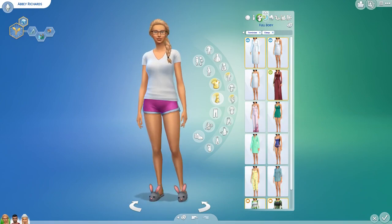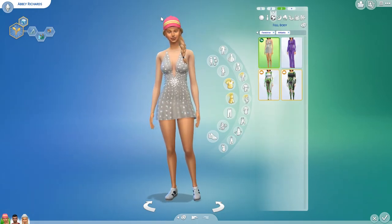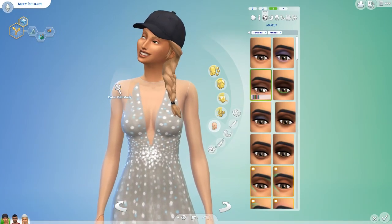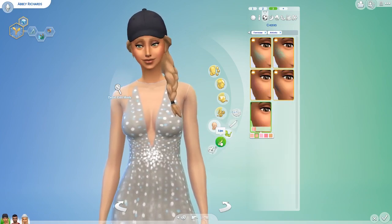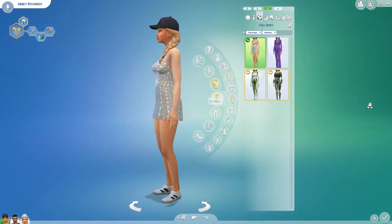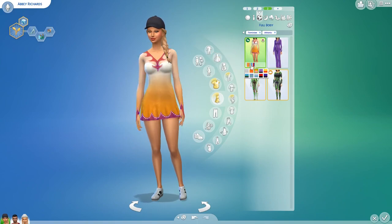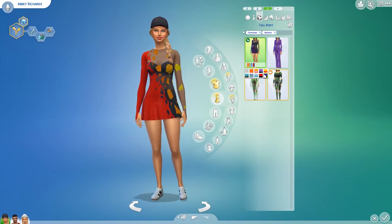I don't know what they wear when they go ice skating — I'm gonna assume it's fitness wear, or maybe we can pick. What I'm gonna do is put on some cute ice skating or rollerblading clothes for them to wear. Let's just put on a little bit of makeup on her as well. I had to get rid of my mods and CC because it was just playing up so badly.